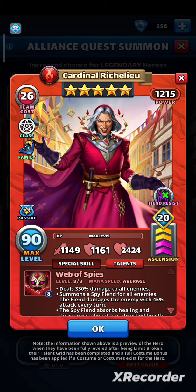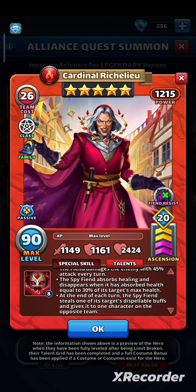His Web of Spies deals 330% damage to all enemies and summons a spy Fiend for all enemies. The Fiend damages the enemy with 45% attack every turn. This spy Fiend absorbs healing and disappears when it has absorbed HP equal to 30% of its target's max HP. At the end of each turn, this spy Fiend steals one of its target's dispellable buffs and gives it to one character on the opposite team.